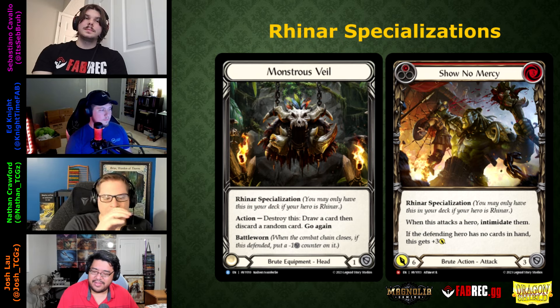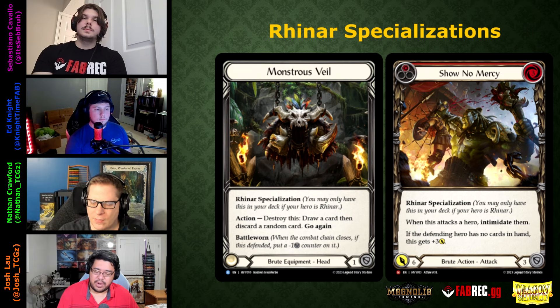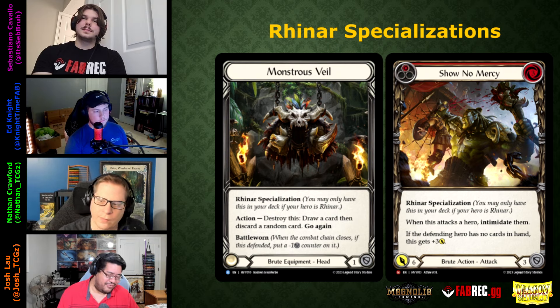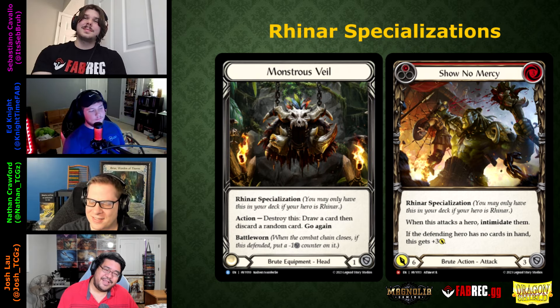Reinhard's specializations join Sand Sketched Plan and Alpha Rampage. Monstrous Veil is a Brute head equipment with one block and Battle Worn. Destroy it: draw a card and discard a random card, Go Again. Unlike Skull Horns — which you'd play on turn zero — you'd want to get the block value first. The card doesn't make much sense in CC; it's primarily for Limited.